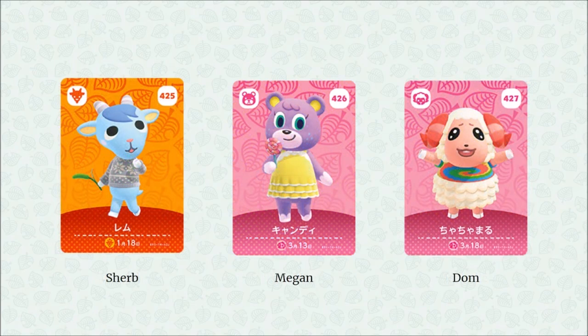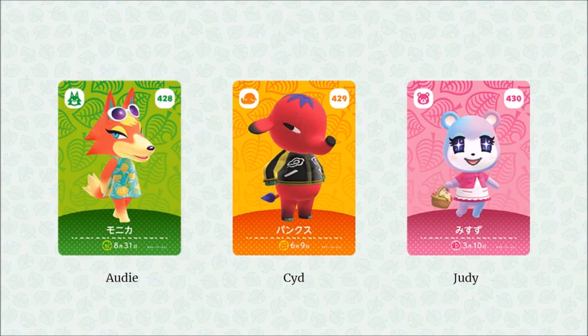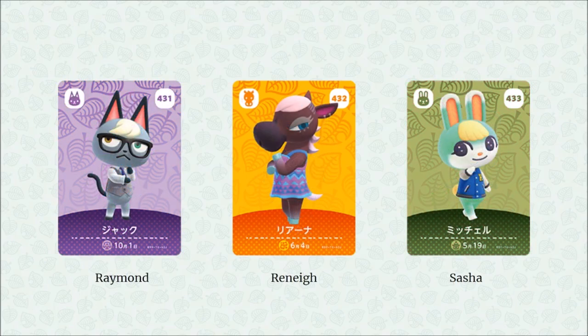Before we get to the brand new villagers, the New Horizons launch villagers are getting amiibo cards. We've got Sherb, Megan, and Dom — Sherb is going to be my favorite there. Then Ody, Sid, and Judy. We have Raymond — a ton of people are going to want Raymond, for better or for worse. And then we have Renee.